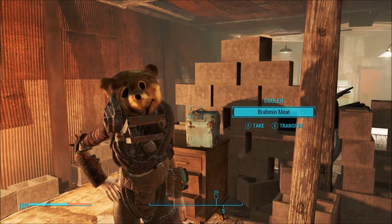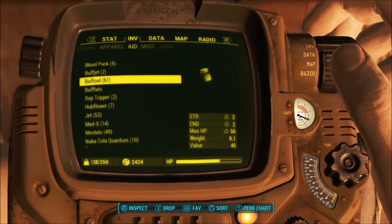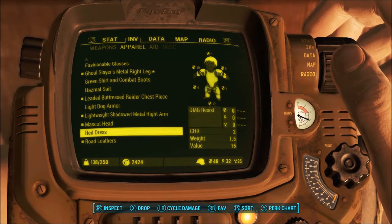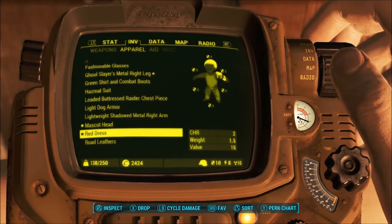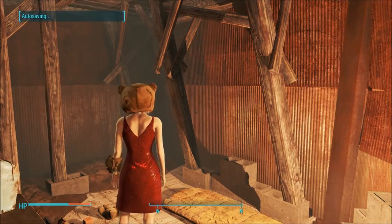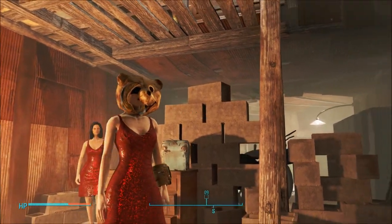From there you open up your Pip-Boy, go to your inventory, go to apparel, and make sure you have your red dress. Put that on, take off all of the unnecessary boobie obstructions, and voila — we have mucho boobies.